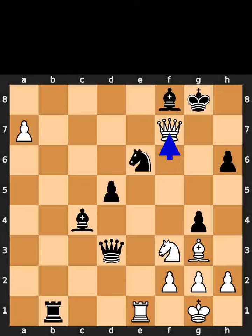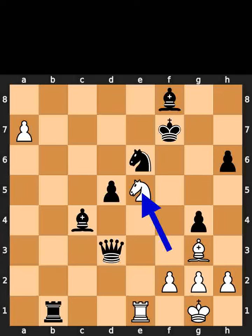White takes the pawn on f7 using the queen with check. Black takes the queen on f7 using the king. White plays knight to e5, check. Black plays king to g8.